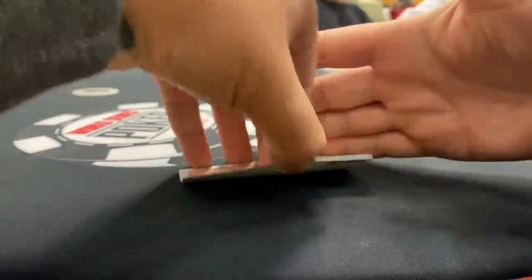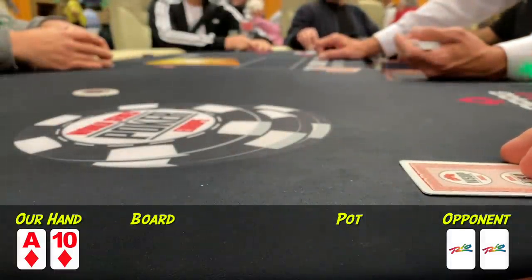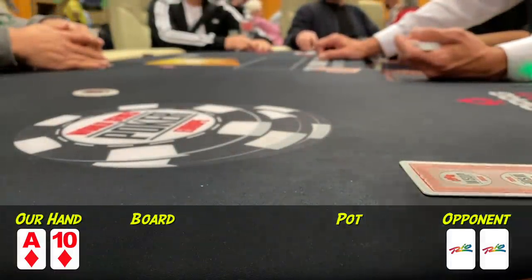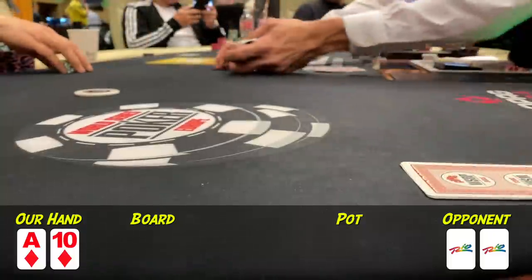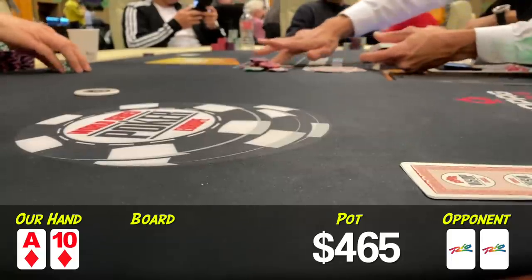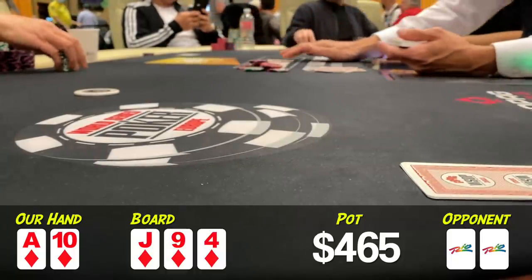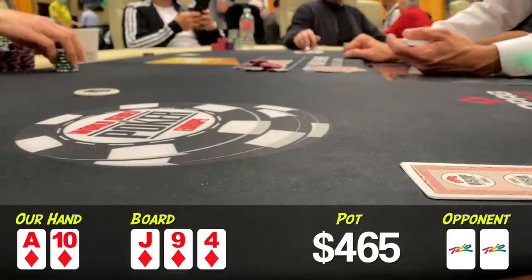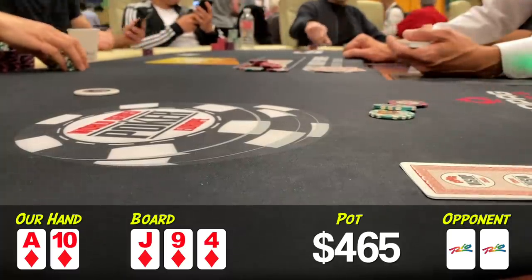Later on, there's an early position open to $35. Middle position calls, and I look down at Ace of Diamonds in late position. Could go either way between calling and raising — this time I decide to raise it up to $150. Original raiser calls, and so does the player behind him. Three ways to the perfect flop: Jack-9-4, all diamonds. It checks to me, I have a pretty good hand, so I bet, and only the initial raiser calls.